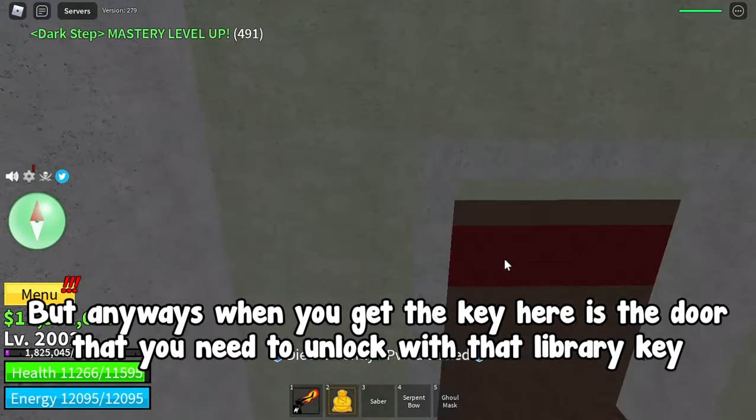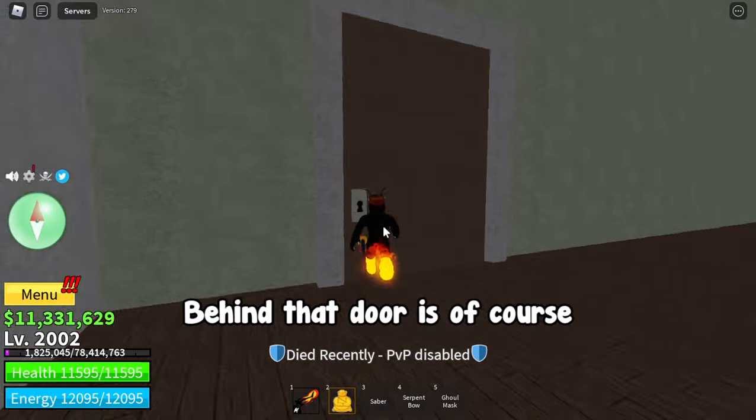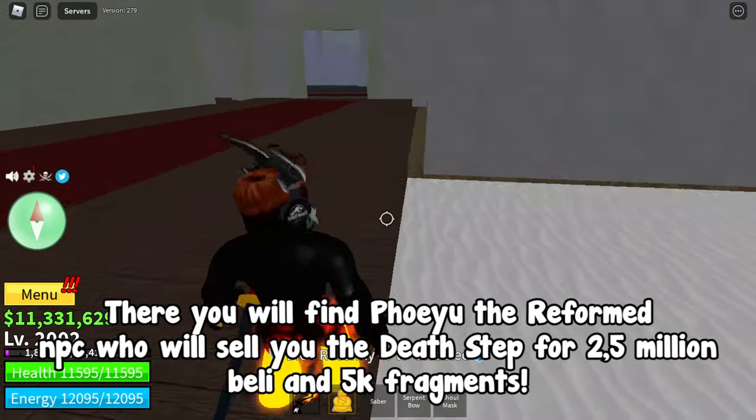When you get the key, here is the door that you need to unlock with that library key. Behind the door is, of course, the library. There you will find Fiyu the Reformed NPC who will sell you Death Step for 2.5 million pelly and 5k fragments.